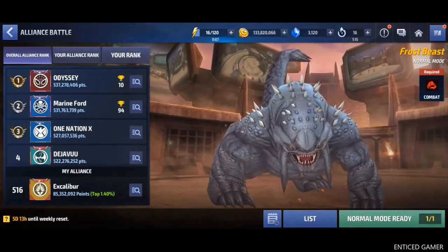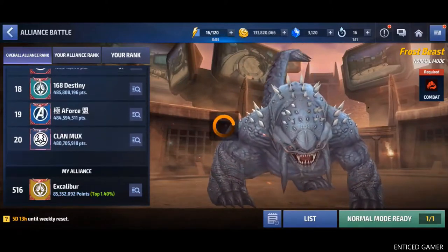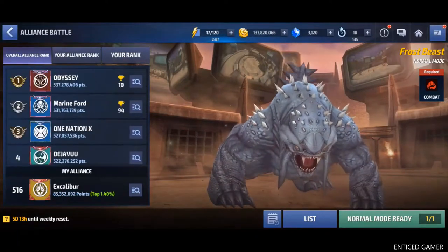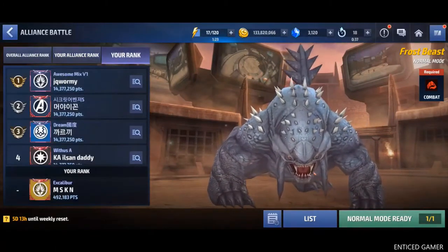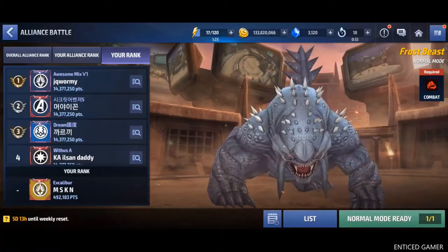Here on my left hand side, you can see the ranking of all the alliances in the game and also the rank of the alliance you are currently staying. The second tab is our rank in our alliance and the third tab is our rank in the entire game. Now, this is what the things available on my left hand side.